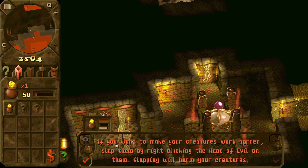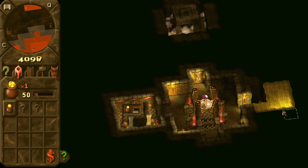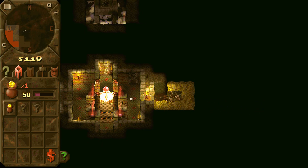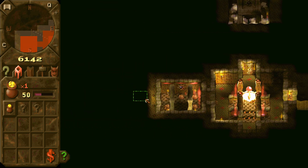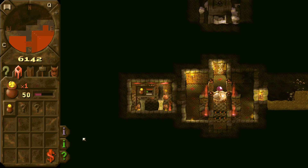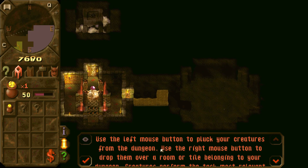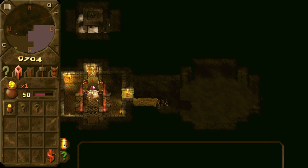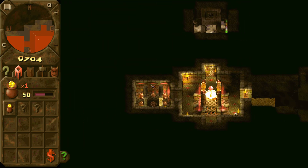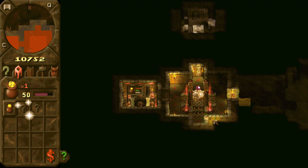Let's get this nice and even. You can dig pretty much anywhere in your dungeon and look for new things. A new area! We've got some water and stuff here. You can pick up creatures and drop them over a room or tile — they'll perform the task most relevant to where they're dropped. They're just doing their thing there. Give them a slap — faster, mate. There we go, nice and fast.